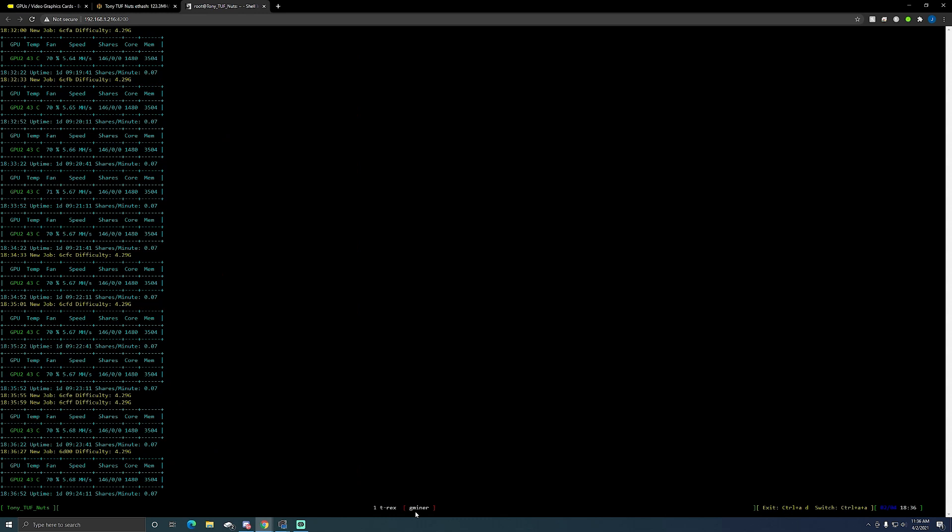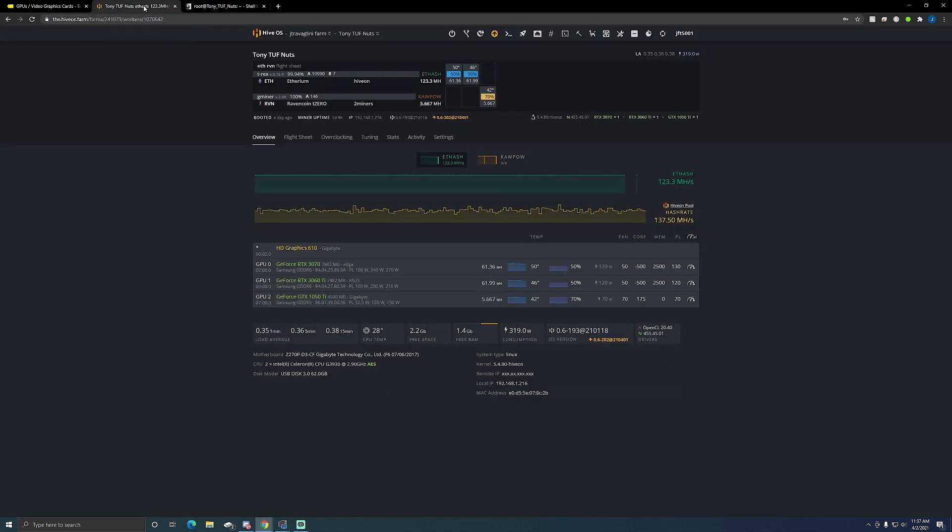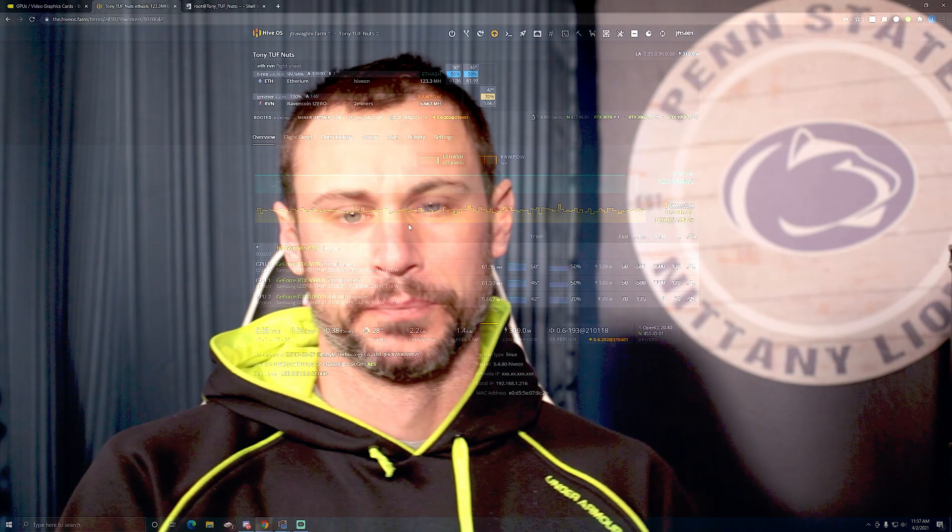That's my two miners set up on one rig. You guys can see in the previous video when I did my 1050 Ti benchmark — it's still in my basement hooked up to one motherboard running Hive. You may ask why I wouldn't just set up a second rig. Well, one — I don't want to pay the power cost of running another 50–70 watts per hour just for another motherboard. Two — I only have four rigs on Hive OS, and once I hit a fifth rig I have to start paying per rig or by percentage. So I just set up two different miners on one rig.